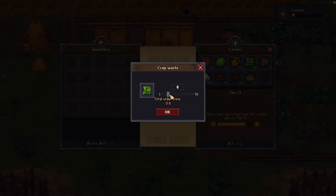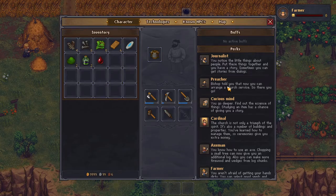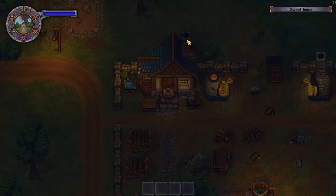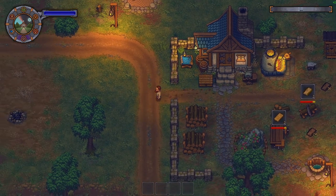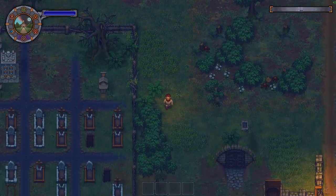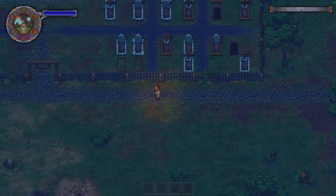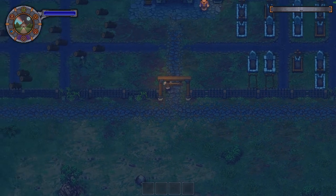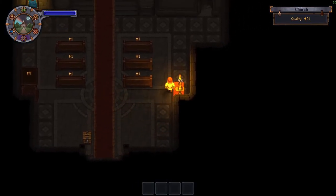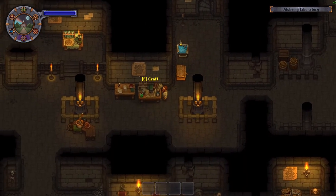I'm just going to buy some crop waste here from the farmer and show you how to do that. The alchemy bench — if you've already unlocked the tech or started that tree — is located in the church basement, so have the church basement unlocked. You can grow ingredients in your garden, but if you want to go straight to it as fast and simple as possible, unlock your church, go to the farmer, buy the stuff you need, and come down into your basement.